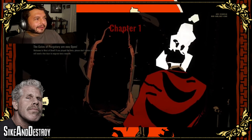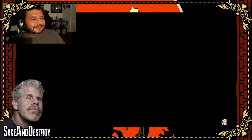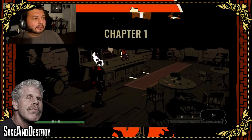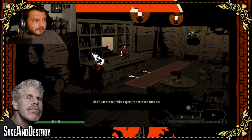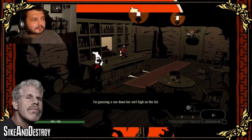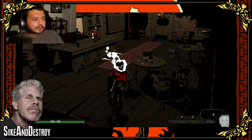Wait, did I die? It says new run. Was I supposed to avoid that somehow? I hit square and as soon as I hit square I was crushed. We're back — I guess that was just the tutorial level. The narrator says: 'What did folks expect to see when they die? A rundown bar ain't high on the list.' I don't know, I've read a lot of comic books. When you die, you go to a bar — there's always some kind of cosmic bar in comic books!